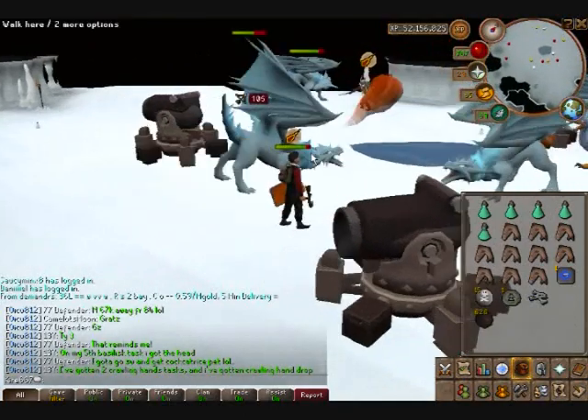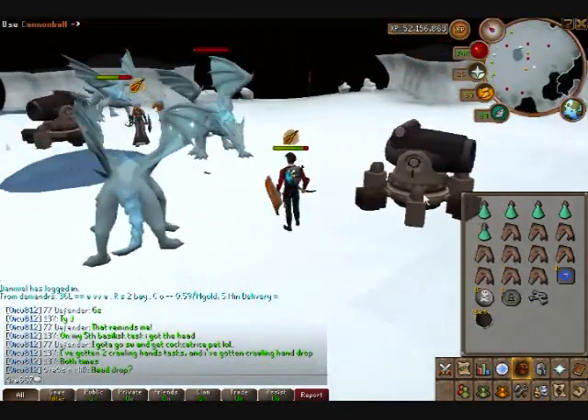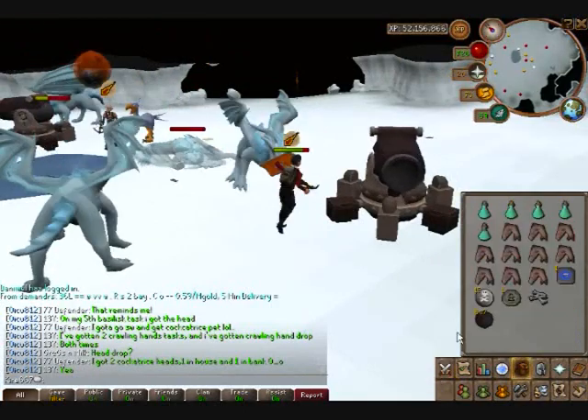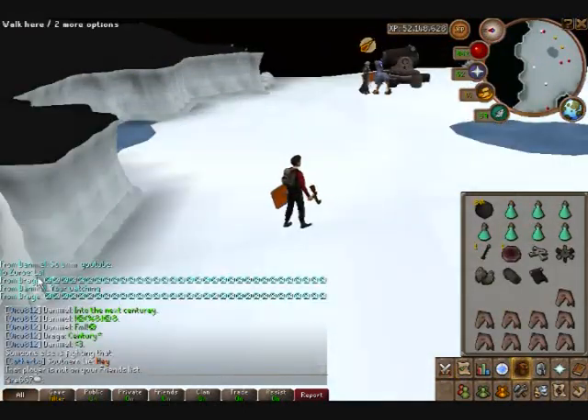See, everybody's got a cannon down here — there's one here, there's one there. Let's make sure there's enough ammo in there. And your auto retaliate — always leave auto retaliate on, because if those dragons hit you and you lag out, you are in trouble.